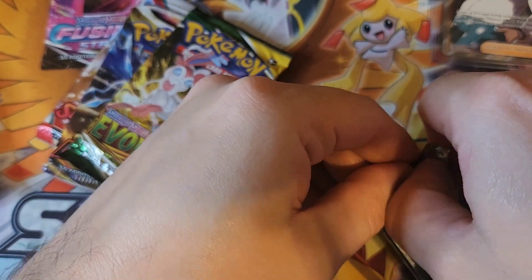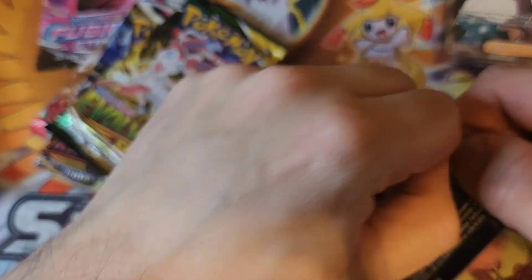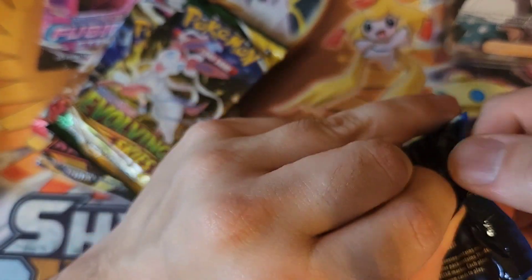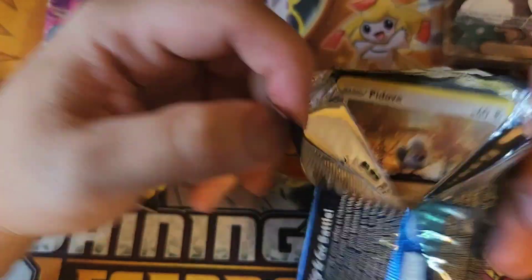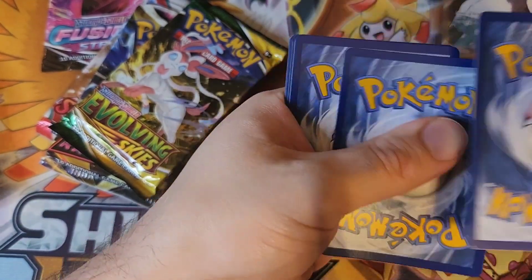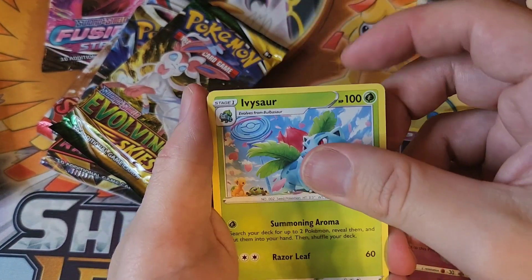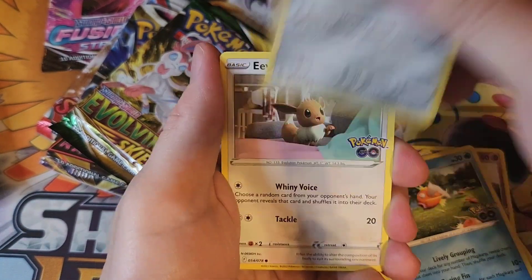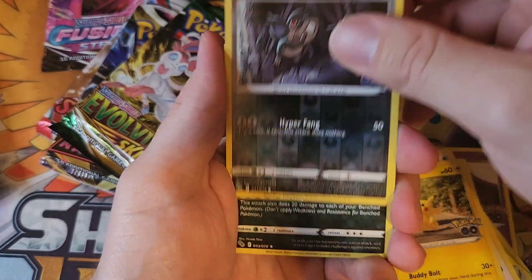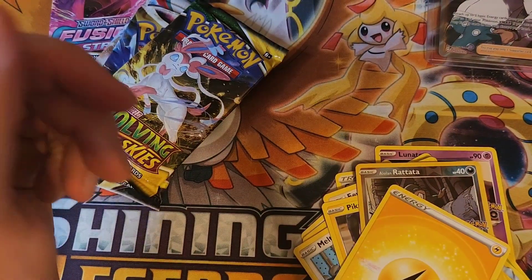Let's open up the Pokemon GO pack and see if we can get something out of here. The card you really want out of this set is the Mewtwo. Cards: Candela, Ivysaur, Rare Candy, a reverse Alolan Rattata, and a Tyranitar. That's pretty nice!